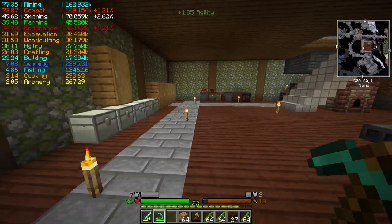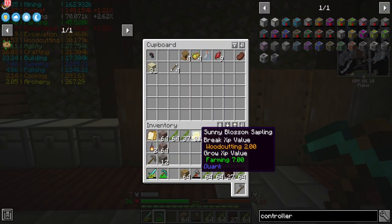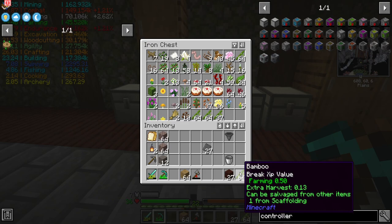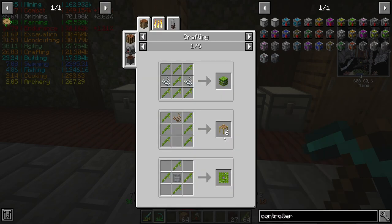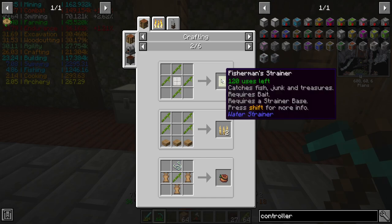I've got a few odds and ends like the faucet, and some saplings and stuff. Let's get that put away. Bamboo. There was something — scaffolding I can make. It was the strainers, that's what I needed bamboo for as well.